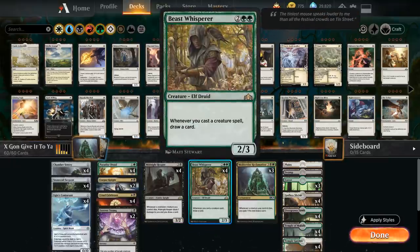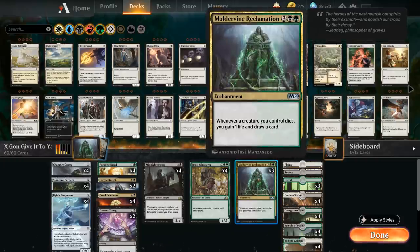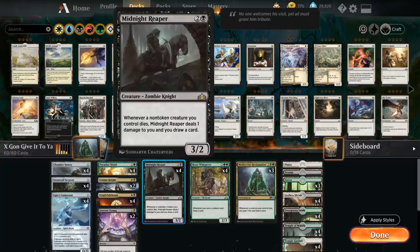Then we also have the full four copies of Beast Whisperer: whenever we cast a creature spell, draw a card, which also works with all of our X creatures. And then we have three copies of Moldervine Reclamation: whenever a creature we control dies, we gain one life and draw a card. It's similar to Midnight Reaper, but instead of losing one life we gain one life — so it's also great in combination with Midnight Reaper, helping us offset the life loss from those triggers. That's also why Cruel Celebrant is so much better than Corpse Knight here, because it also gains one life and helps offset Midnight Reaper so we don't die when drawing too many cards.